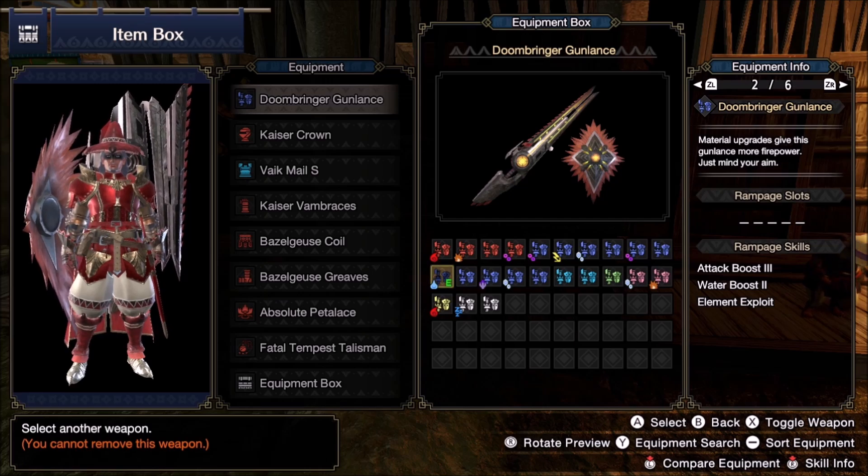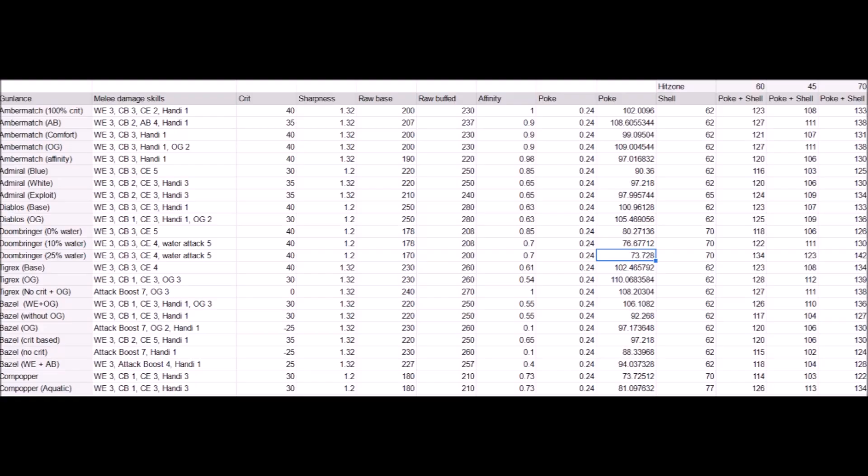But it has the very big problem that the element is water and there is a big lack of monsters with 25% water hitzones. Basically the count is Teostra, Valstrax, Diablos — and stop counting. Almudron is also impaired with blue sharpness and only 170 natural raw. In version 2.0, when comparing wide gunlances, Almudron was indeed the strongest wide versus water over 25% by about 4 damage per poke.